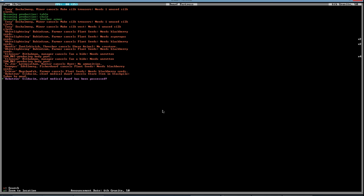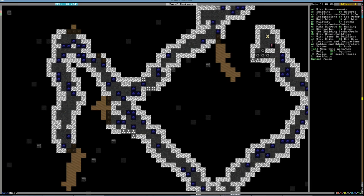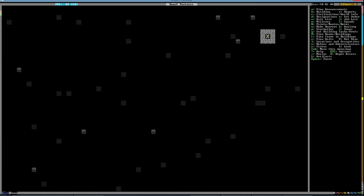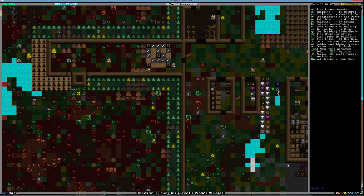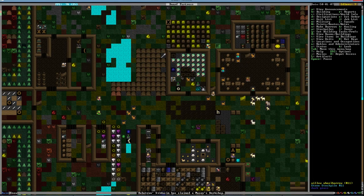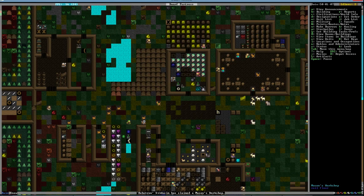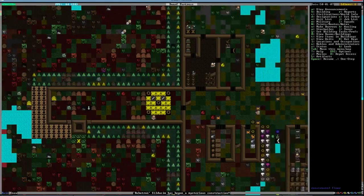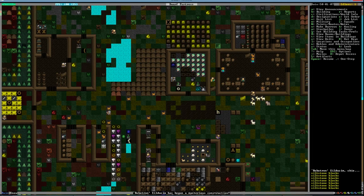Oh, who's been possessed? Robotron has been possessed — our chief medical dwarf! What are you doing down here? Where's he going to go? He's heading up — looks like he's grabbing things, grabbing lots of silver and some cobaltite. He has begun a mysterious construction. We're going to cut it there and leave it on a Robotron cliffhanger — thank you for watching and I'll see you next time!